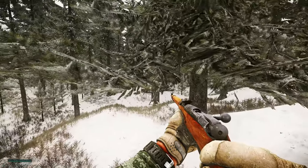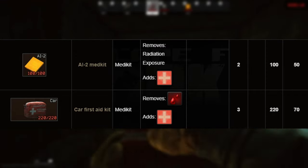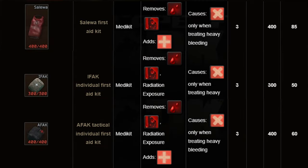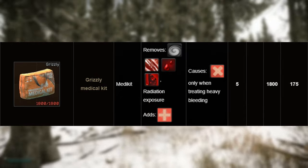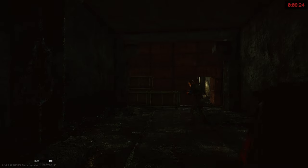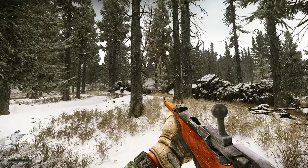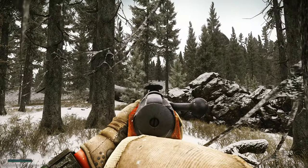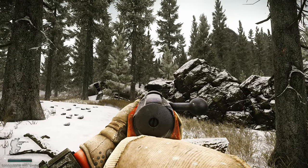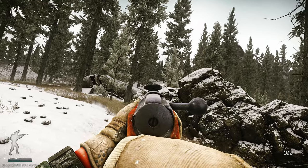Let's talk about medical kits. The AI-2, also known as the Cheese, only heals HP. The Car Kit heals HP and removes light bleeds but cannot remove heavy bleeds. Salewas, IFAKs, AFAKs, and the Grizzly all remove heavy and light bleeds. The Grizzly can also remove fractures and concussions. I'd suggest keeping the Grizzly in your stash and using it to heal between raids instead of using the Therapist trader, because Therapist doesn't give you XP when you heal - but using medical items in your stash does give you XP.